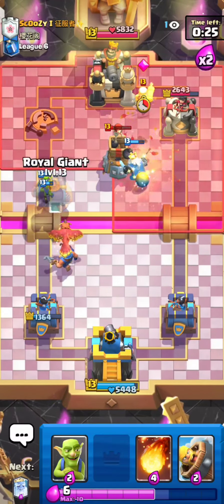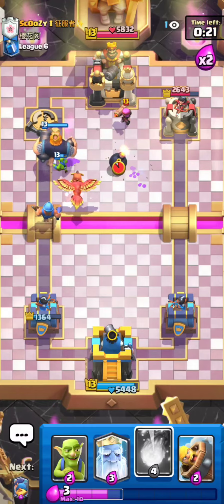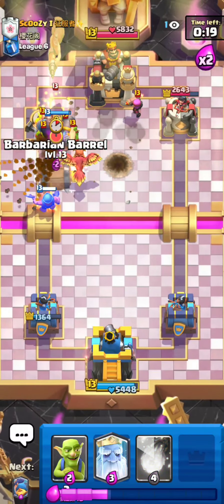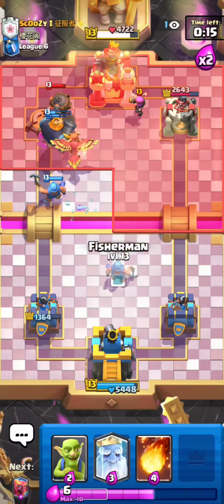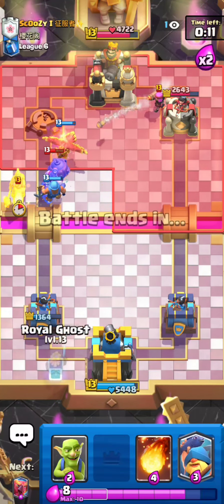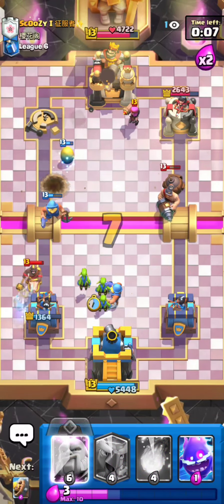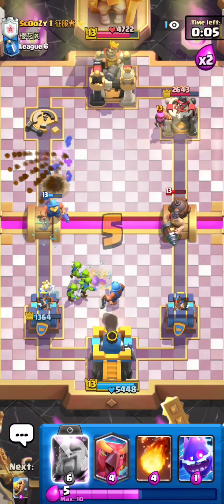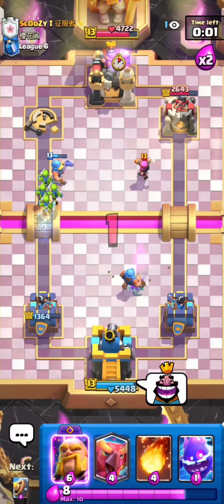I go for Royal Giants same lane as my Fisherman, in case he wants to play a Mighty Miner — totally fine. I use Barbarian Barrel to get ready for the next Hog Rider. There's the Hog Rider — I use my Fisherman with some Goblins, and wow, that was so crazy. Let's go to the next match.